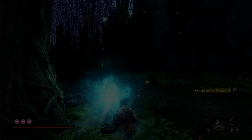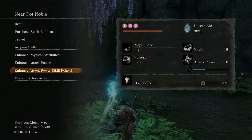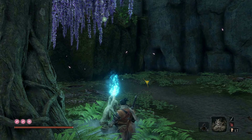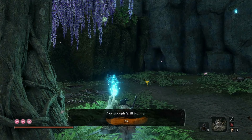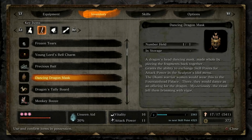Hey guys, welcome back to a brand new video. In today's Sekiro: Shadows Die Twice video guide, we're going to be showing you how you can trade skill points for attack power. Normally the only way to get attack power is by killing bosses, but there is actually this optional way to get attack power as well, and it's actually quite well hidden.